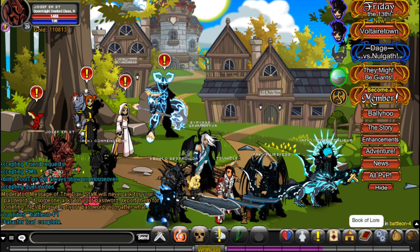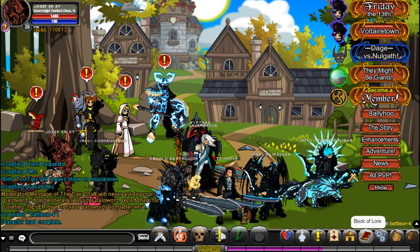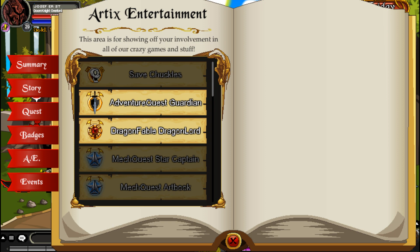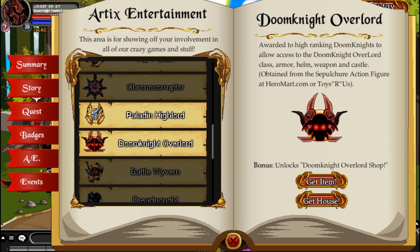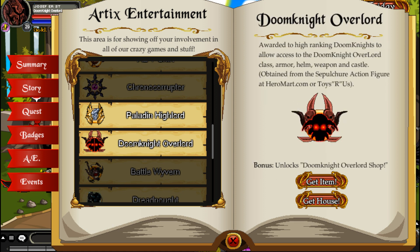First click the Book of Lord and it should come up, but it goes slow right now. Go to A.E. and then look for the right thing — it should be Do-Knight-of-Lord, and if your board fell in it should be there.